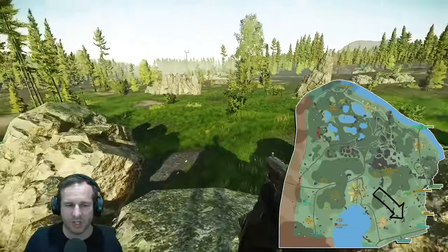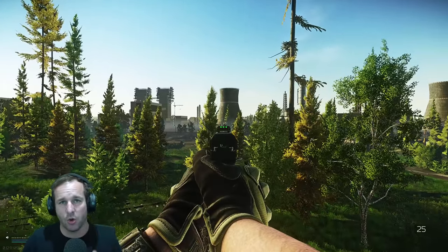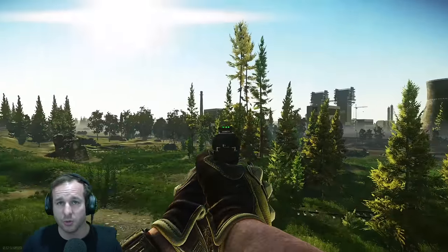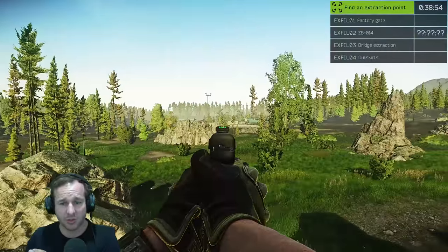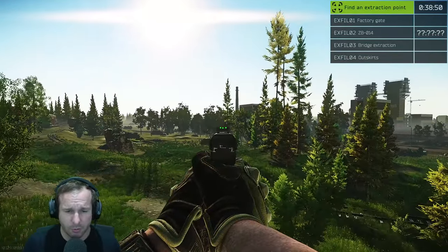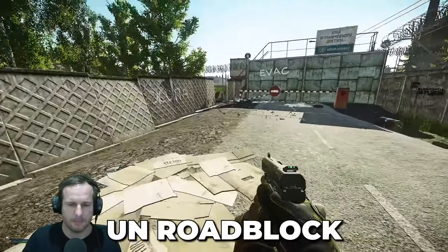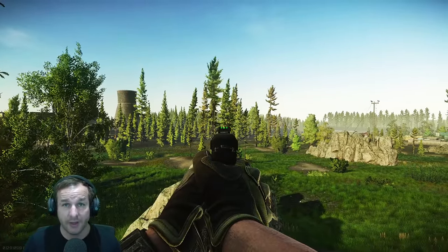We're now teleported across to the UN roadblock side. If you look at the reference of the power plant, this is how you're going to know which side of the map you are on. If you spawn over here and you see the power plant, that means you're on the UN roadblock side, and your extracts are on the other side of the map. You've got UN roadblock on the end of this road, and down the road in the other direction you've got the RUAF extract.